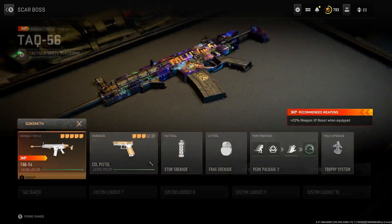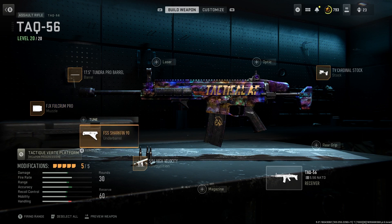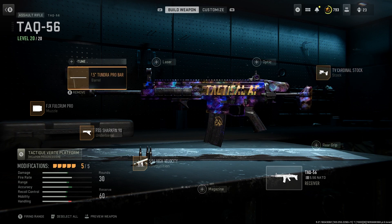For my classes I basically just run FJX Fulcrum Pro for the muzzle, the Shark Fin for the under barrel, High Velocity for the ammo, TV Cardinal for the stock, and the 17.5 Tundra Pro barrel.